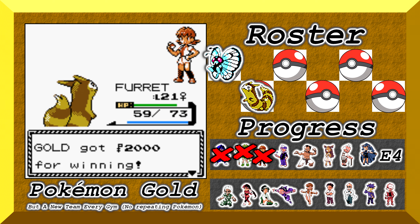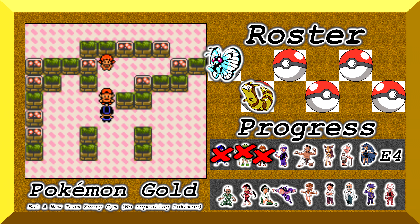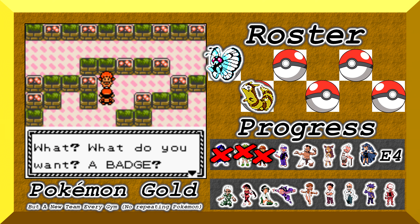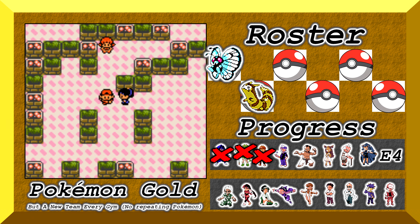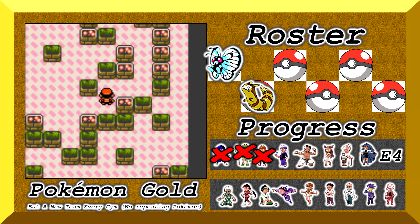After the win, Whitney gets all sad and cries, refusing to give us the badge. So we go talk to a girl nearby who gives us the badge instead. She always cries when she loses. We go talk to Whitney again and she eventually hands over the Plain Badge. So we now have the Plain Badge, and I can go use Strength outside of battle now.